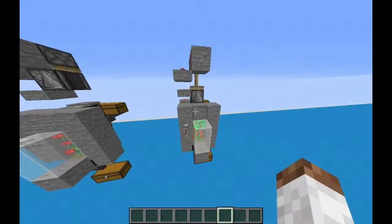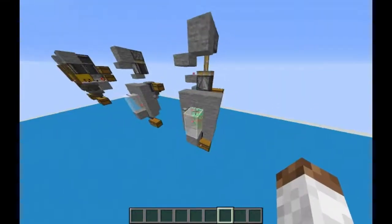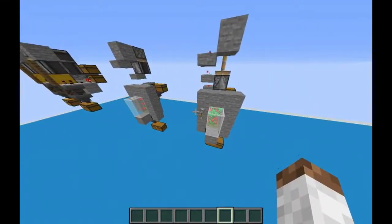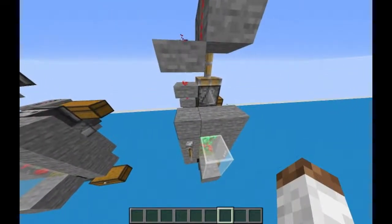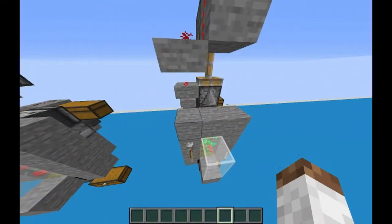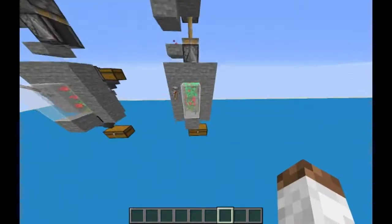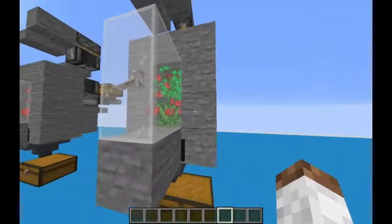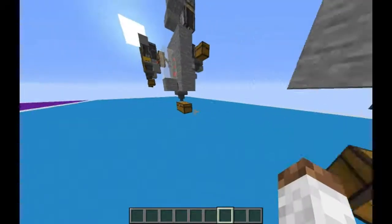I think the only problem with this is a lot of people struggle to get a lot of bone meal. But if you make a mob spawner — I put a link to a mob farm I built in the description below that you guys can check out. It was a good farm that gave you all different mob drops like gunpowder, bones, string, and rotten flesh. I'll link the video down below. It'll get you definitely enough bones for this farm if you ever need a lot of double tall rosebush things.